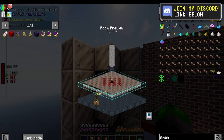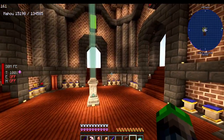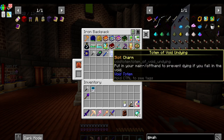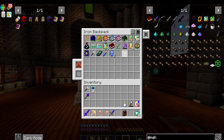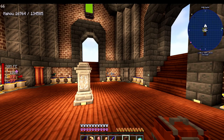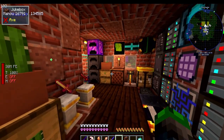I also moved the villagers here so they're getting us more mahao. I did a netherite stack upgrade on our backpack, so now we have 160,000 mahao, all of our totems are stacked, it looks a lot nicer and more organized. But we're running into an issue with our new mob farm - we only have access to the experience and not any of the items.